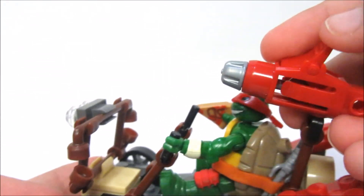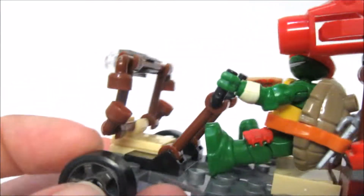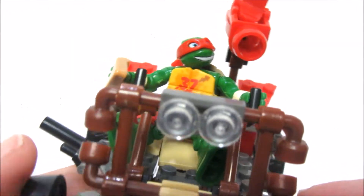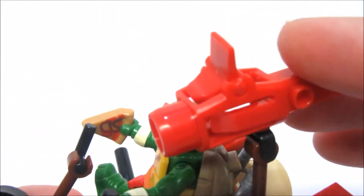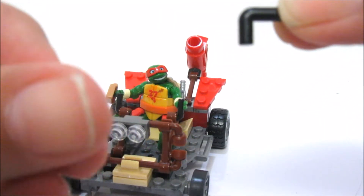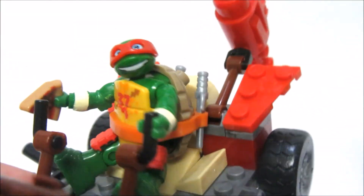And then the shooting thing — let's try it out. Pull it back, pull this. Whoa! That went far! We'll have to find that in a second. Very cool though. This piece is all one piece together which makes it a lot easier to build — and totally awesome! This is also adjustable — you can adjust how far back and forth it goes. And we only had two extra pieces: this bar and a light. That's all we had for extras. No extra pizza!